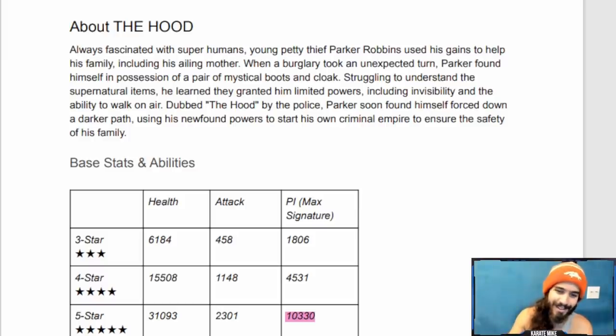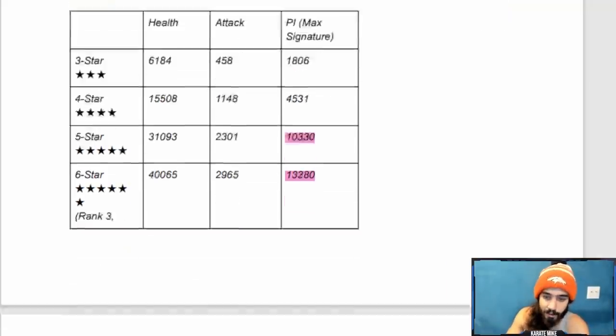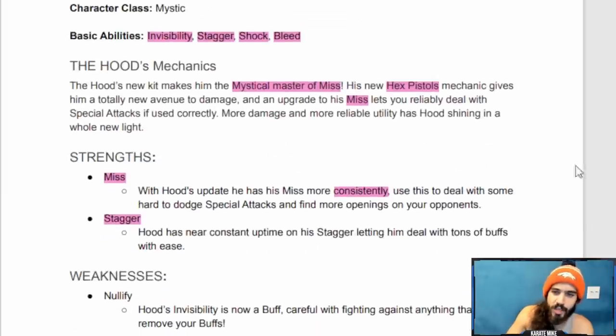Based on abilities, his prestige is trash. Don't rank this guy for prestige, don't give him stones for prestige — absolute trash, very very bad. Basic abilities: invisibility, stagger, shock, bleed.